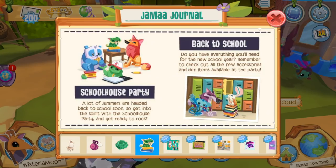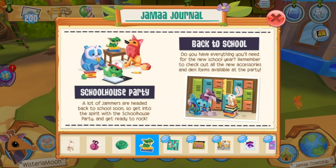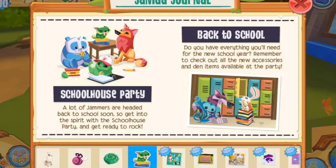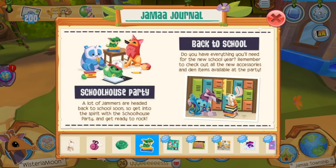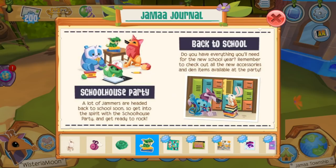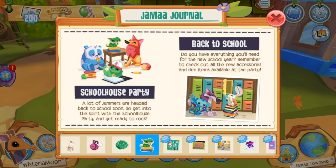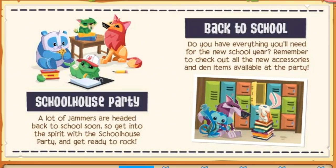On the next page we have something that looks very similar to the Animal Jam desktop update — these images actually seem interchangeable. I just did an update video covering the Animal Jam desktop updates yesterday. To the left we have an announcement of the schoolhouse party, which again mimics the Animal Jam update, but apparently we have this party available in Play Wild too, which is pretty nifty. Then we have a back to school announcement, which pretty much announces new item releases under the back to school theme — probably my least favorite theme these games have come out with.